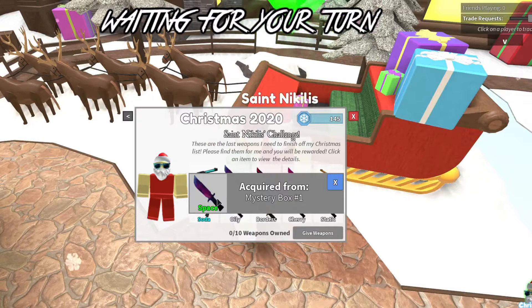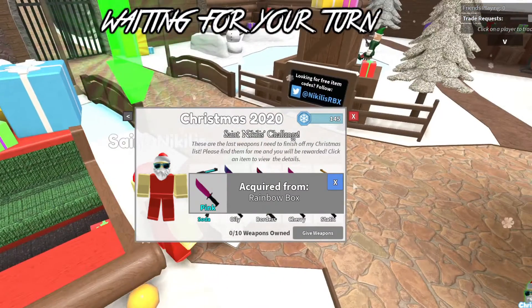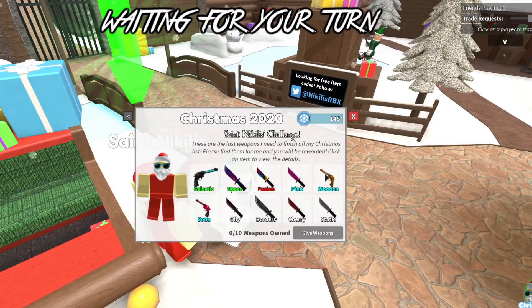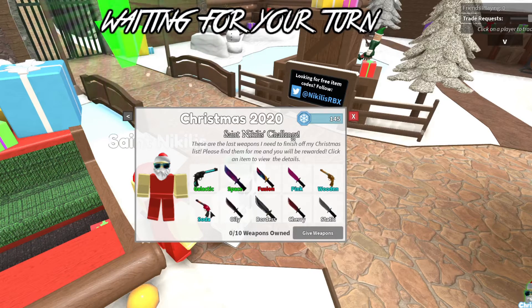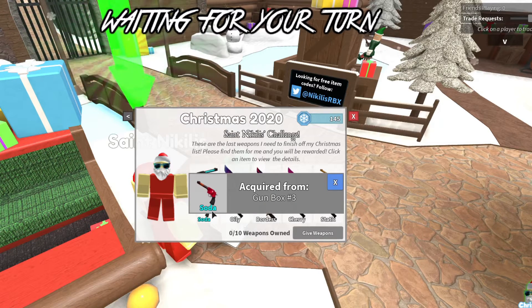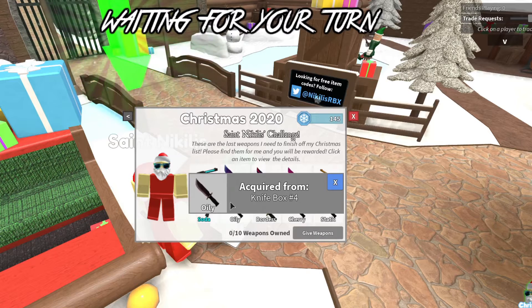The next knife I need to get is the Space Knife — you get that from Mystery Box One. Next I need a legendary Fusion Knife, acquired from Knife Box number five. My fourth item is the Pink Knife, acquired from the Rainbow Box. Next item is the Wooden Gun, acquired from Gun Box Three. My next item is the Soda Gun, also from Gun Box Three. My next item is the Oily Knife, acquired from Knife Box Four.